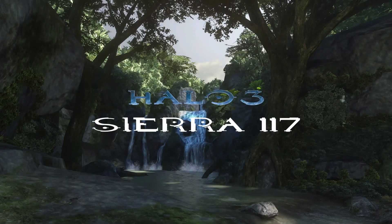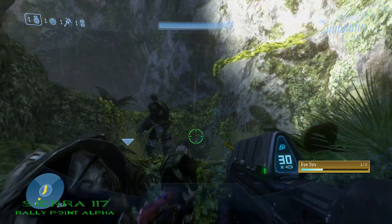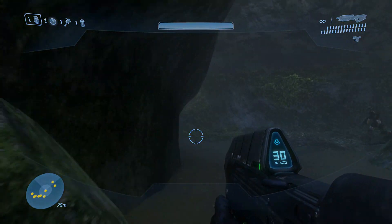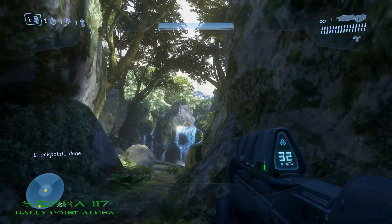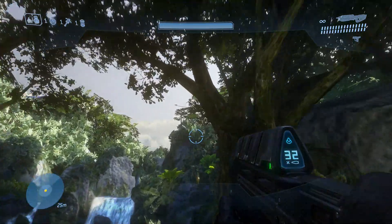Starting with Sierra 117. The first Moa on Sierra 117 is located right at the beginning — you will see it right there next to a tree branch. The second Moa on Sierra 117 is located not too far from the first. Right before you encounter the Covenant, look up and you'll see it right there on the waterfall.